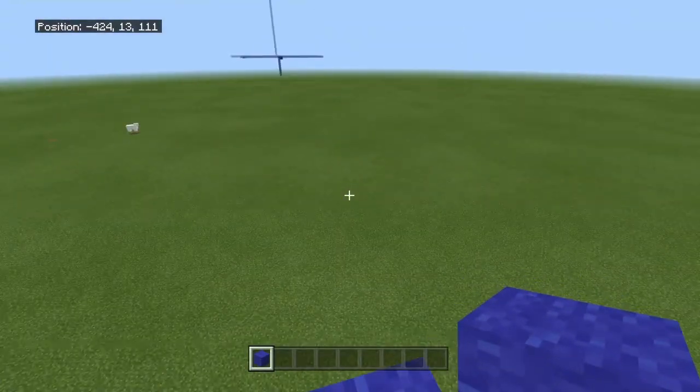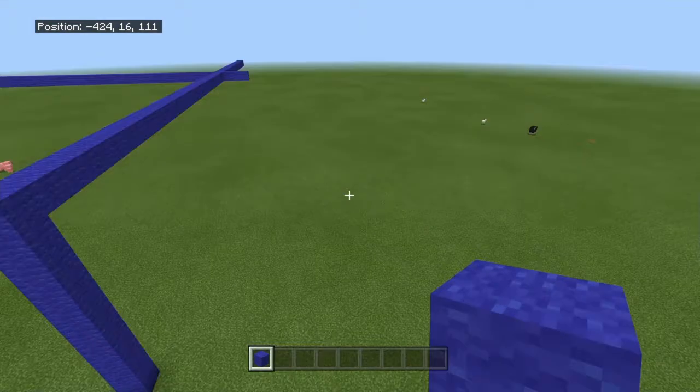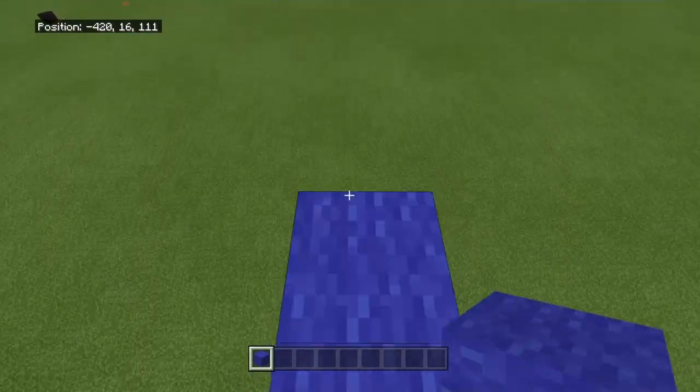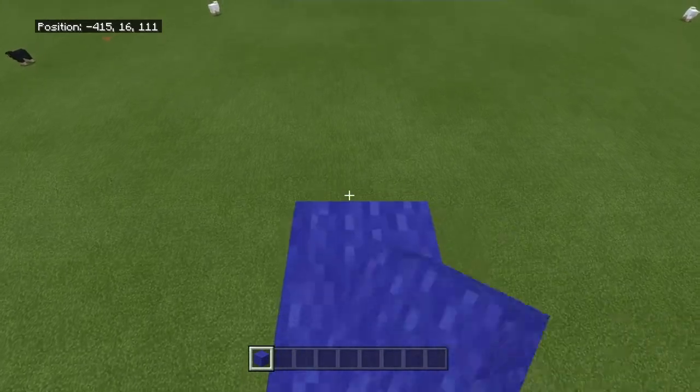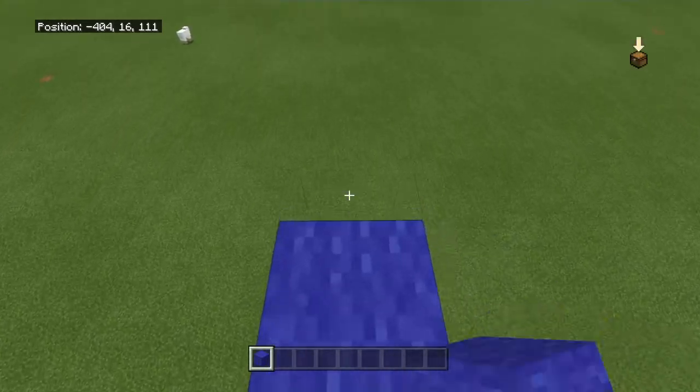Once you're up there, just start walking and stepping and placing a block. It's pretty easy, it's really easy actually. That's all you're gonna wanna do.